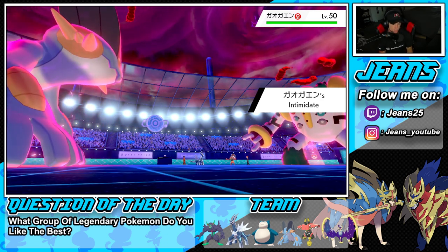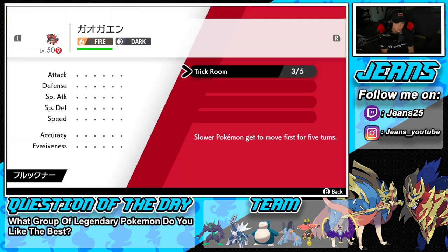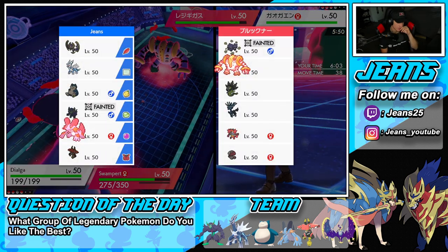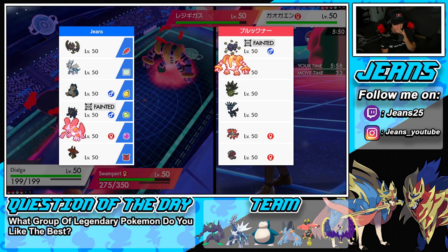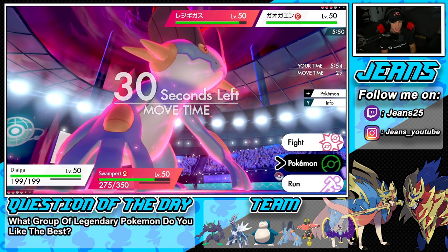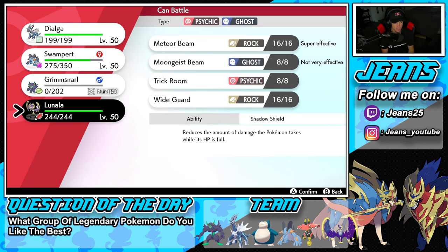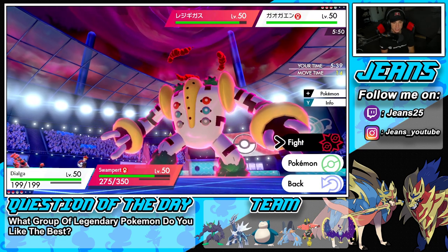He throws out Incineroar — Intimidate hits me. He could Fake Out but I could protect or use Heart Stamp. I'm thinking I just Max Geyser at this point. His next Pokemon — I feel like it's either Zygarde or Xerneas coming in. I might want to save my Dialga for Xerneas. I'm going to swap Dialga just in case.